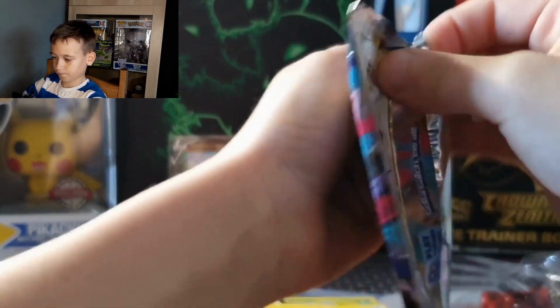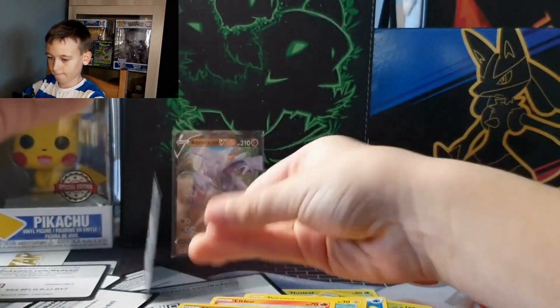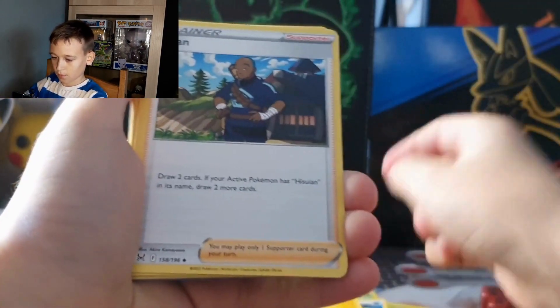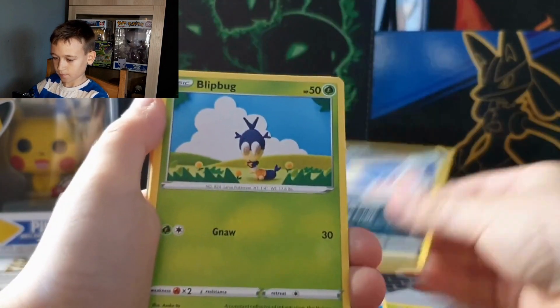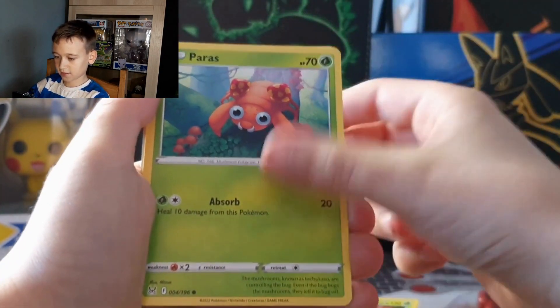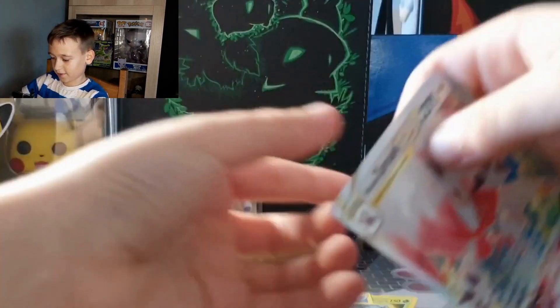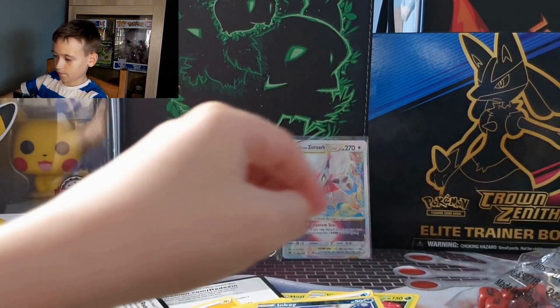Into our next pack: we got Electric Energy, Icy Snow, Doppelgangar, Panic Mask, Inkay, Blipbug, Finneon, Spinarak, Paras, Inkay. And we got a V Star! Some nice cards — put that in a sleeve also.